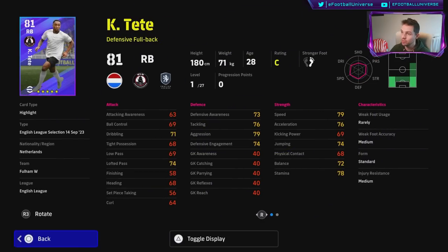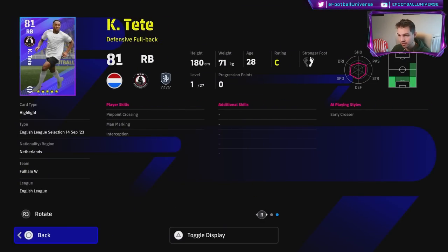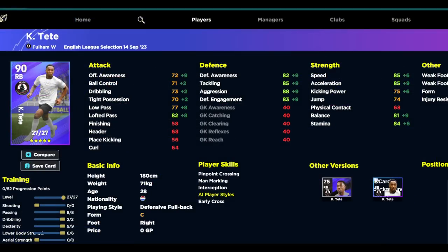We also have Tete here — again a fairly okay card. A lot of these cards have an issue because of the lack of player skills or the lack of stats that go very high; these are kind of weak versions of the cards. Maxed out he's got 88 aggression, 85 speed and acceleration, and 84 stamina. He does have pinpoint crossing and near cross, with 82 lofted pass — that's the best build.